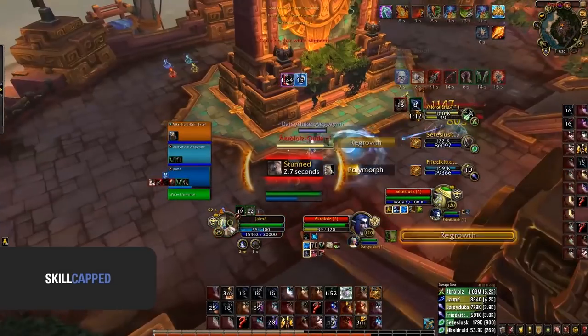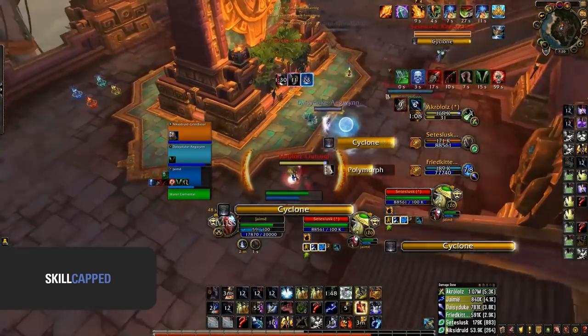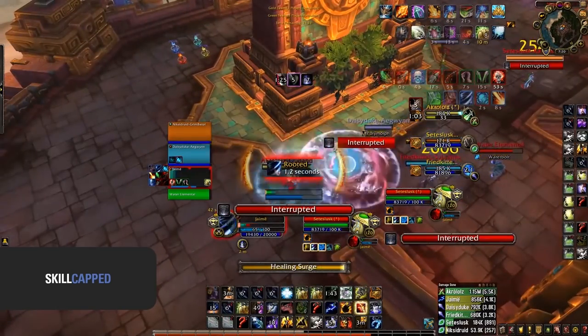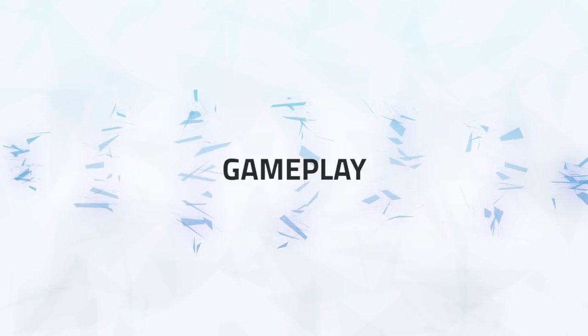Elementals and mages are both very mobile casters, however when caught inside of a stun they are very vulnerable. Compositions with a high amount of stuns and uptime such as rogues can often be very troublesome. Enough of the strengths and weaknesses — let's get into some gameplay and talk about how you should approach games.